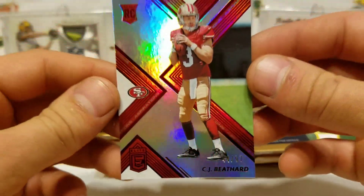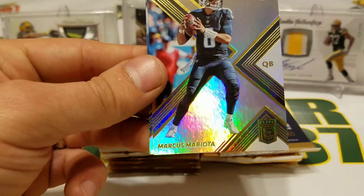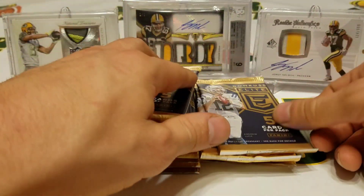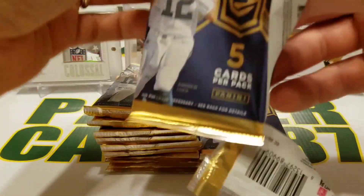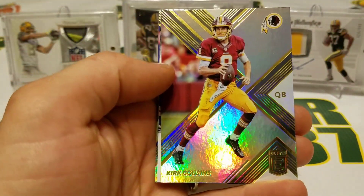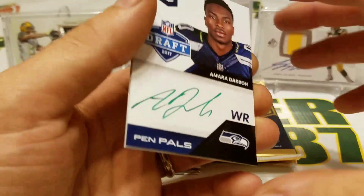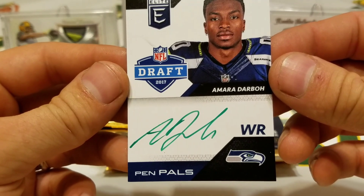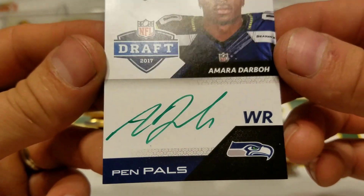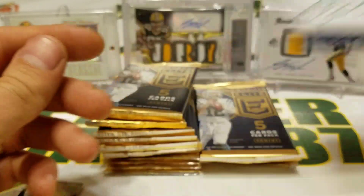44 of 97 — interesting. We got a filler card, Marcus Mariota and Melvin Gordon. DeAndre Hopkins, Kirk Cousins, and it looks like Amara Darbo is going to be our Pen Pals autograph — green ink, Amara Darbo, on-card rookie autograph. Pretty cool. Philip Rivers and Brandon Marshall.